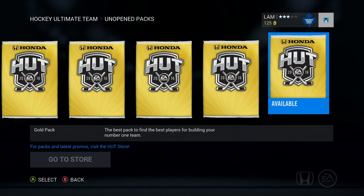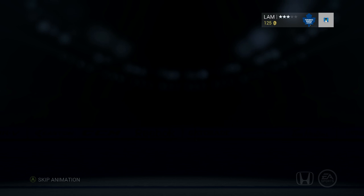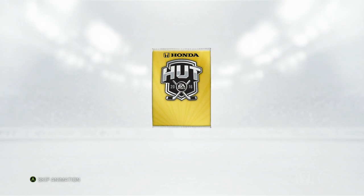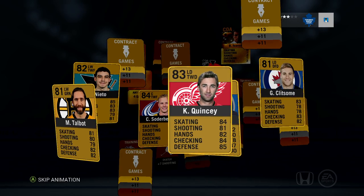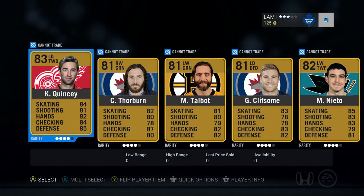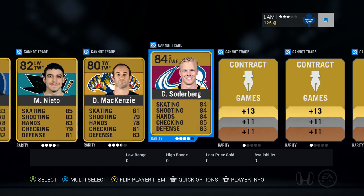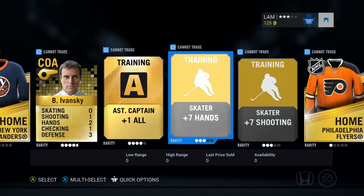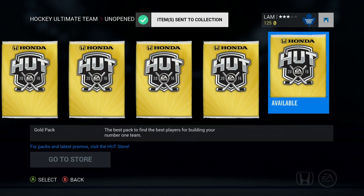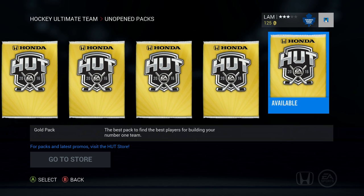Six more packs left. I'm gonna stick with the backpack — I mean 89 overall, you can't beat that. I'm liking the pack animation, it looks sick. Let's open the second one. We got Kyle Quincy, Thorburn, Talbot, Clefbomb, Nieto, Mackenzie, Soderberg — a pretty good player this year getting 84 overall. I'll send all of it to the collection. They did increase the consumable spaces too — instead of 60, I think you get about 200 this year.